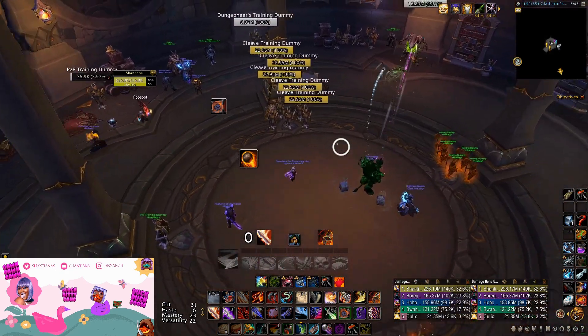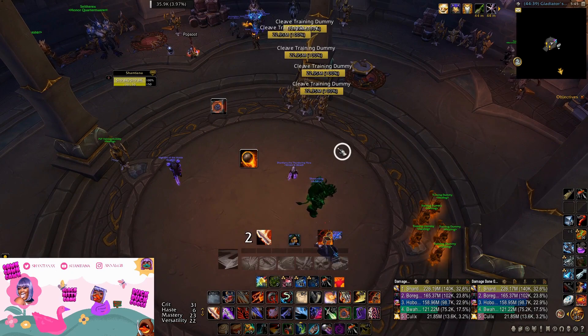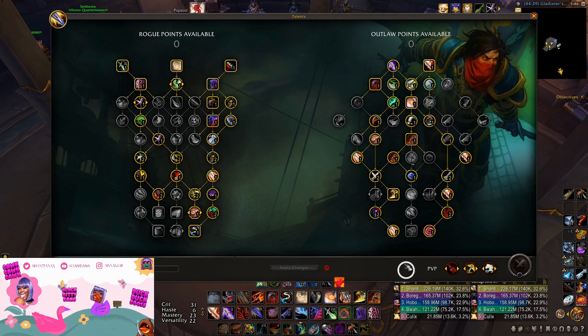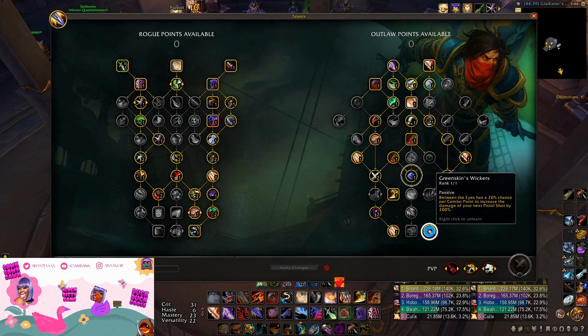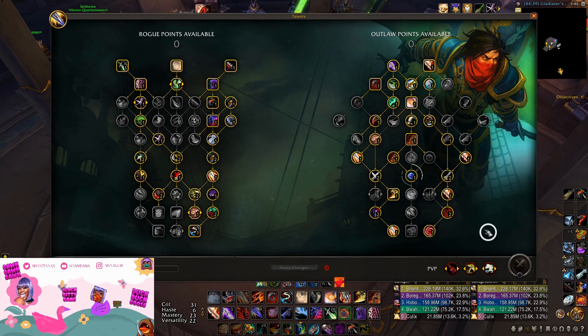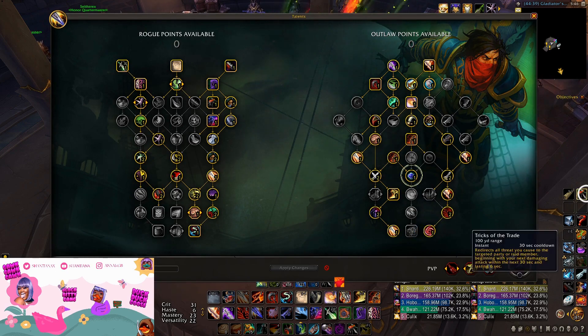Basically, with the new four-set you're already pressing Between the Eyes off cooldown ideally, so why not drop one point of Count the Odds for Green Skin? You're not really losing anything but you're gaining so much. This way you're actually getting a lot more value from pressing Between the Eyes off cooldown, which you're already doing.